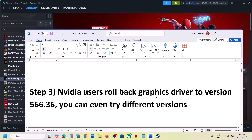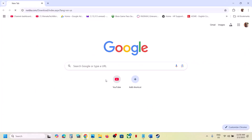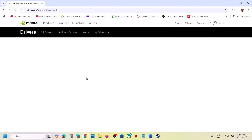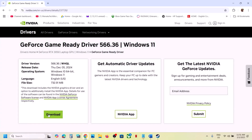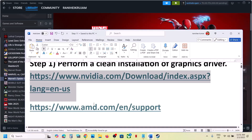For Nvidia users, you can roll back your graphics card driver to version 566.36 — this has worked for many players. Go to the Nvidia website, select your graphics card and the right operating system, click Find, then click View More Versions. Find GeForce Game Ready Driver 566.36, click View, download it, run the exe file, make sure you check Perform a Clean Installation, then restart your computer and launch the game.